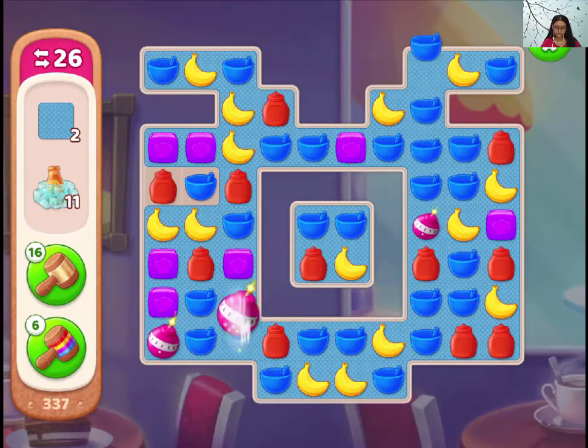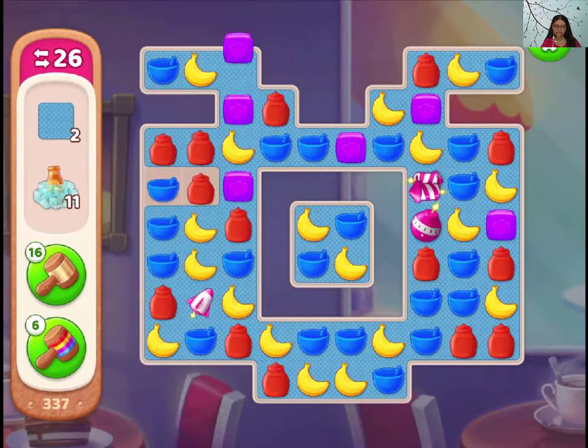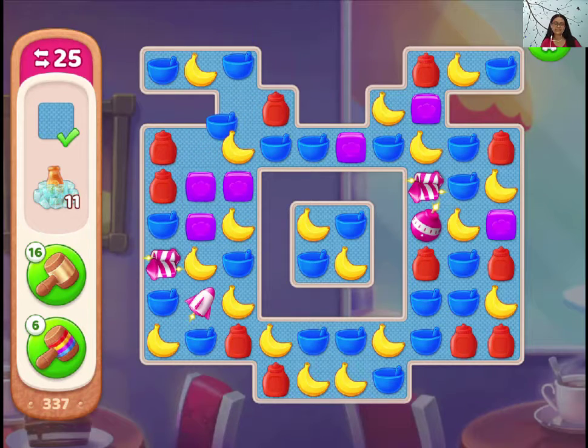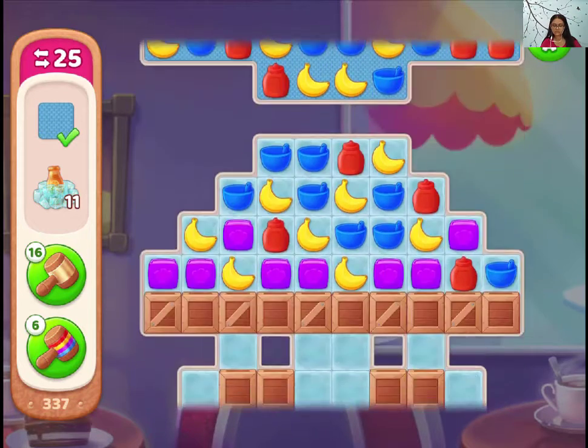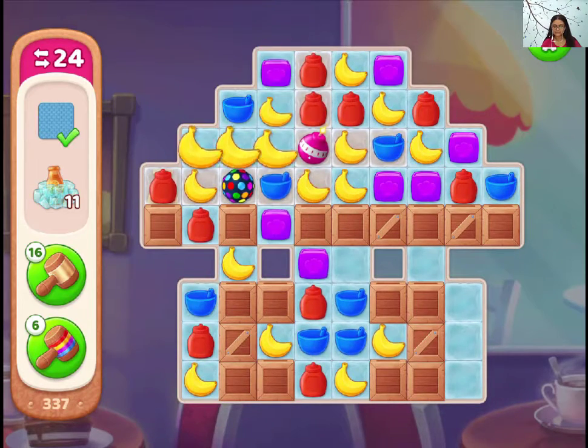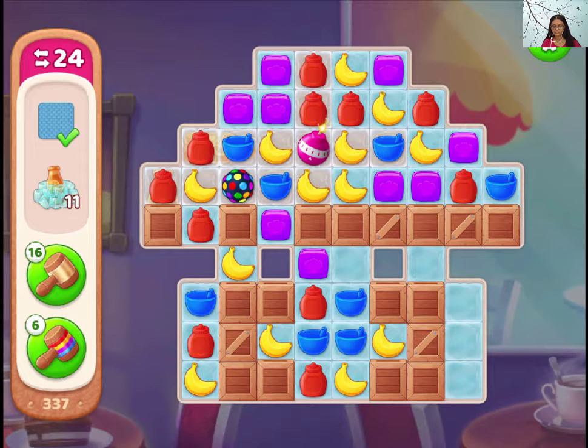The corners are difficult to reach, you know. The rockets play a very important role because they can reach anywhere — corners, everything. So when you have one layout like this, try to make more rocket monsters.